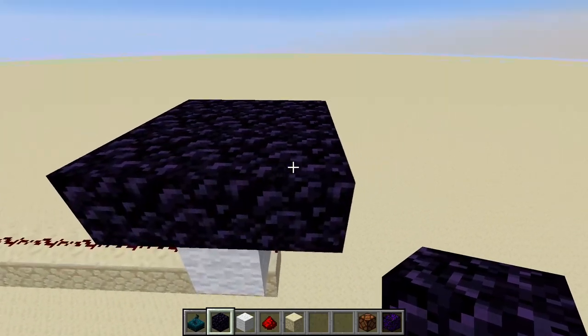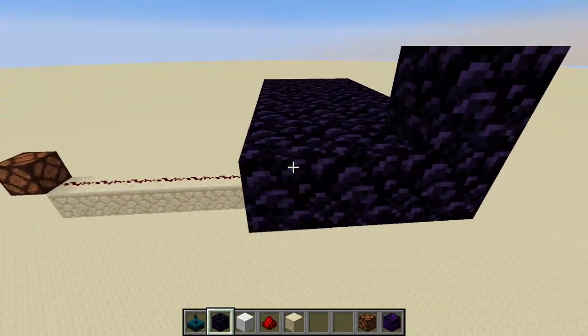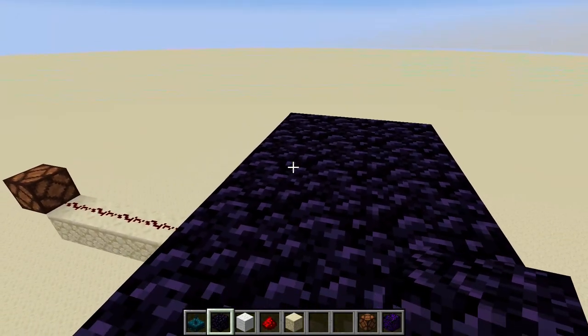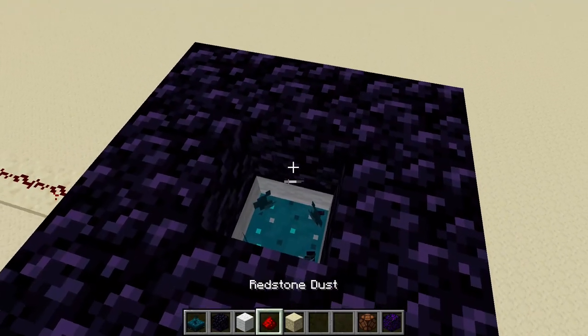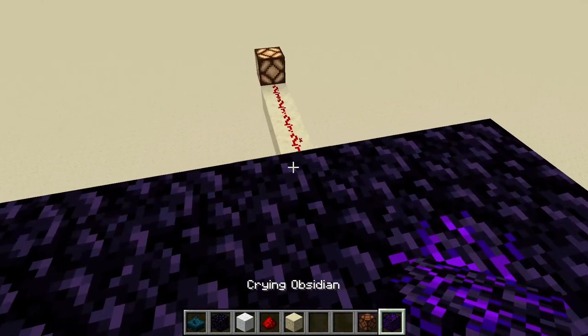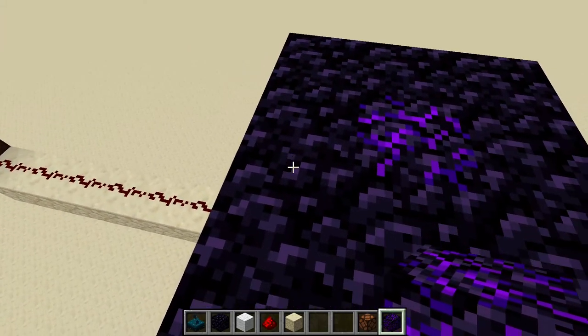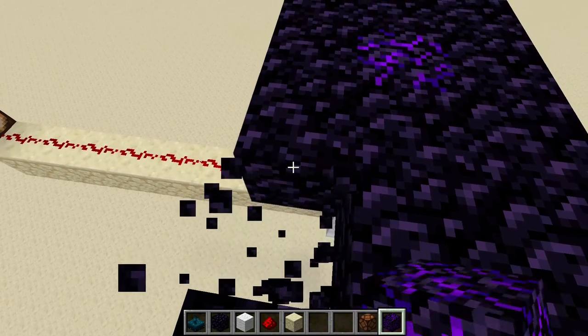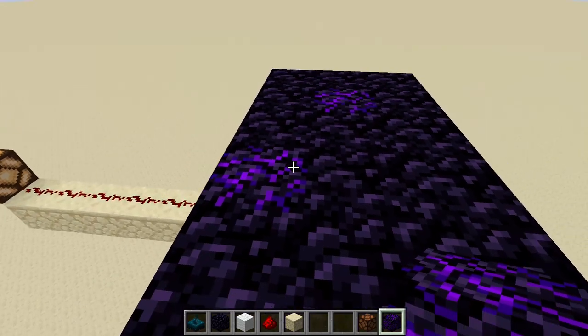Now we have to see at what point the sensor actually notices that we walk around here. For that, I'm going to expand our obsidian platform a little. Here we got an output. Let's mark this block with some crying obsidian and test again. Was that here already? That would be pretty early. Yes, it seems like it.